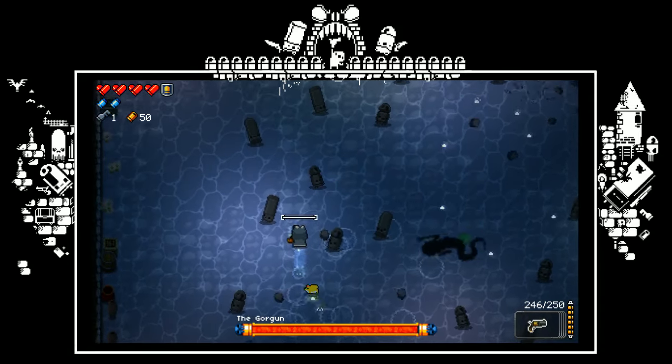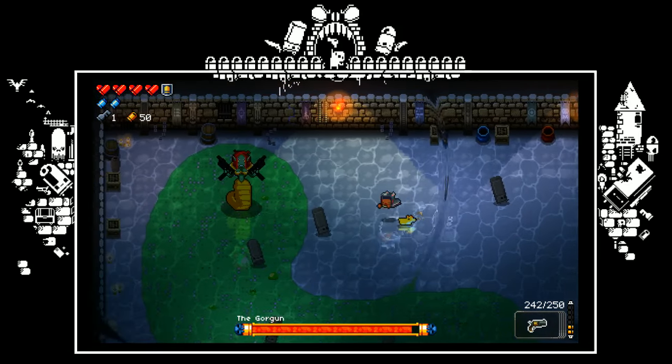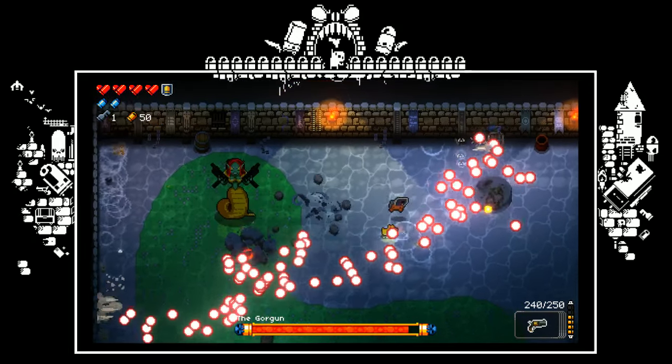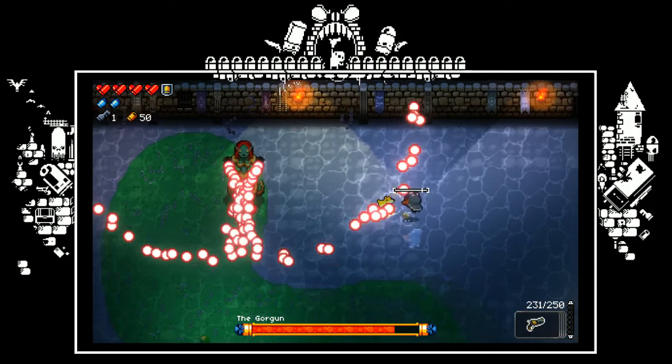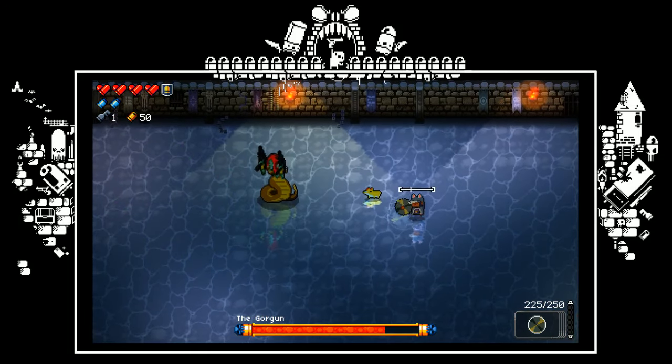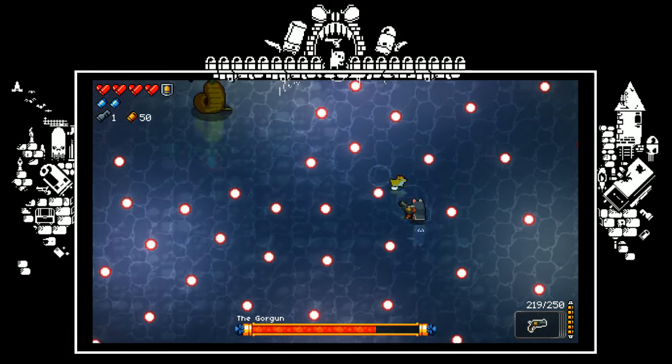Alright, here's her laying down her poison — pretty straightforward. Petrify — dodge roll over it. Uzi attack, 1 and 2. Another Uzi attack. They're equidistant, so if you keep it at a diagonal, very easy to step through.